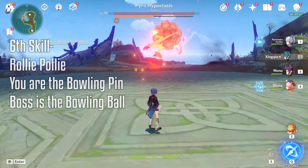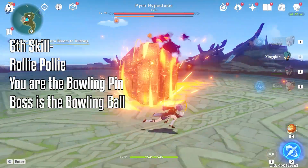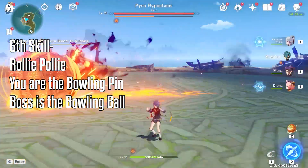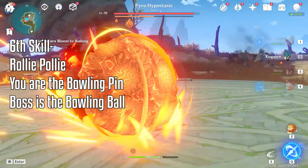The sixth and final skill in its Pyro Armor phase is the Roly-Poly. This skill twists and turns a couple of times and you can dodge it by timing the iframe.